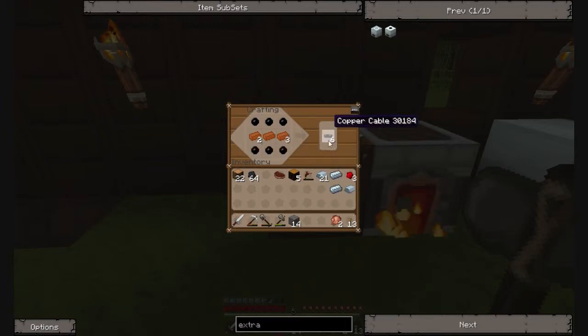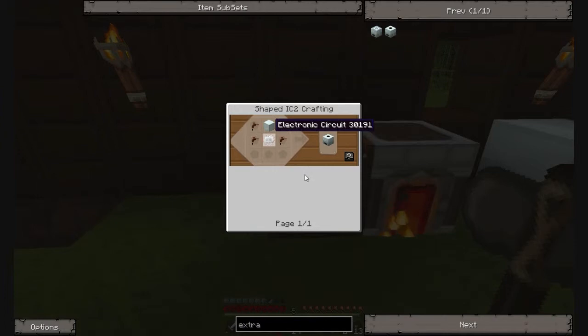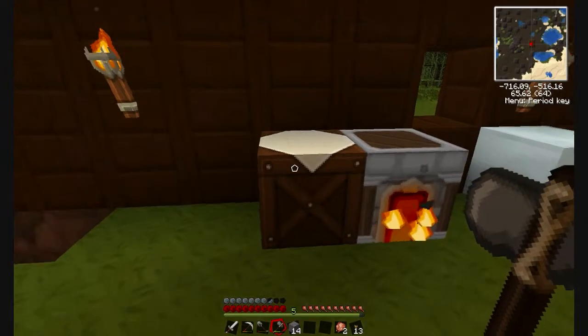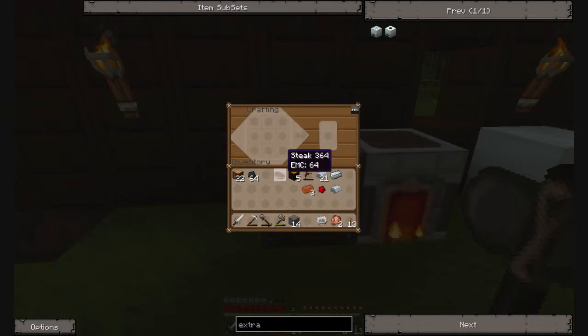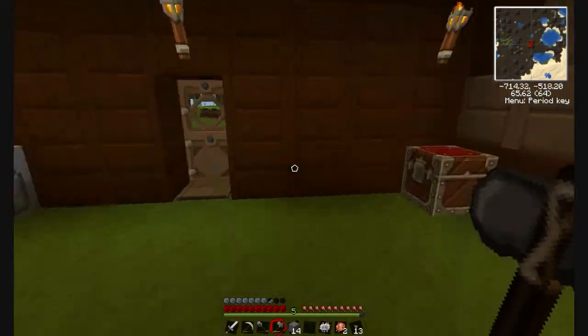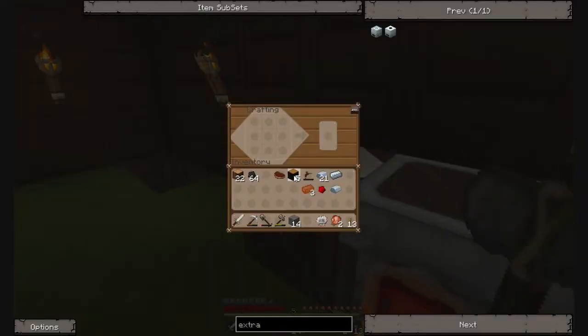So I'm making copper cables here, and this is essential to really making any type of machine. That's why you need rubber. You basically need six rubber to make six cables, so that's a big amount. So I use the cables there, I place that there, and I make an electronic circuit. That's the recipe for the electronic circuit - or the electric circuit. I don't know which one it was.